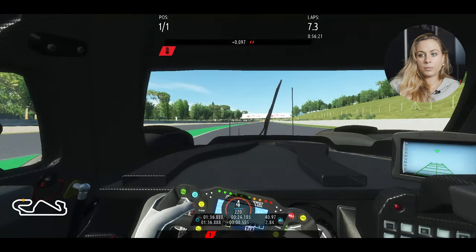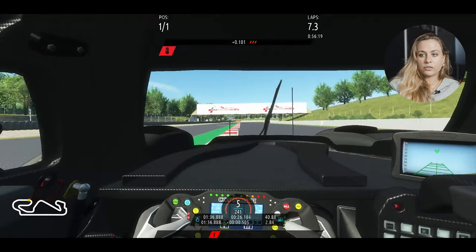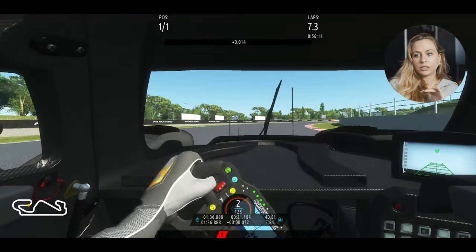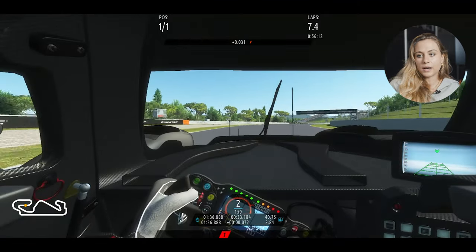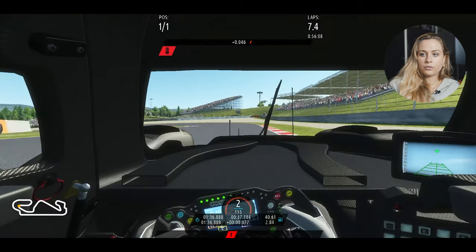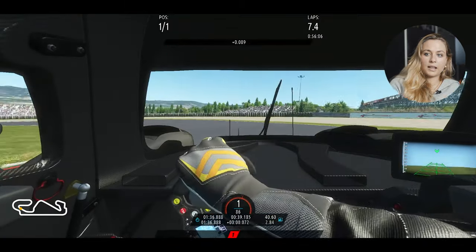Then you arrive in fifth, shift down to second gear. The corner is really a long one — you really try to use everything on the exit. Then first gear for this downhill braking left-hander.